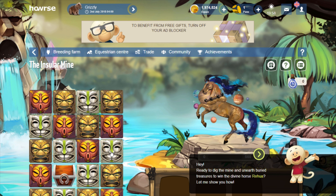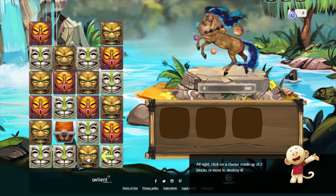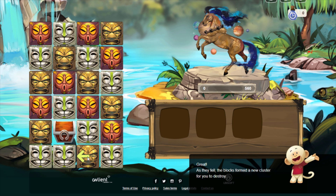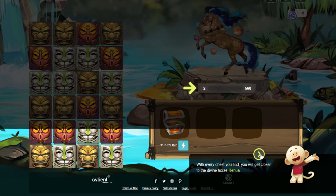Ready to dig in the mine and unearth buried treasures to win the divine horse Rehua. So click on a cluster made up of two blocks or more to destroy it. You have to click on these blocks right here because the arrow is telling us to do so. As they fall, the blocks form a new cluster for you to destroy. You found a treasure chest already! This is the divine points meter — in order to get the divine, you have to fill up this meter to 560 points.